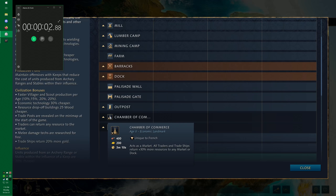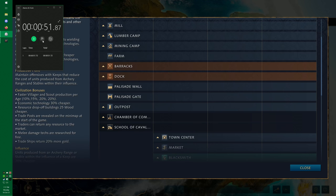The very first landmark is the Chamber of Commerce, unique to the French. It acts as a market, and all traders and trade ships return 30% more resources to any market or dock. If you're playing French on a water map, this is the landmark you want. Trade ships are already incredibly strong, and this gives them 30% more resources. It also acts as a market, so you don't have to invest 100 wood to build a separate market — incredibly strong on maps like French Pass with trading posts in the corner.